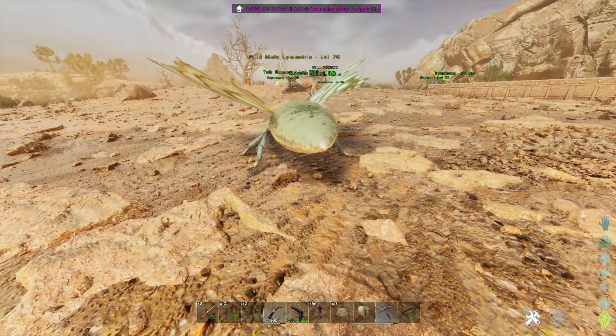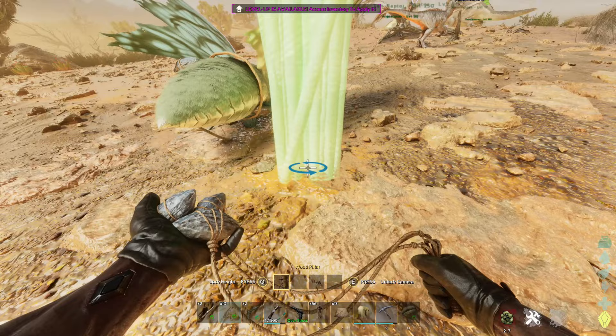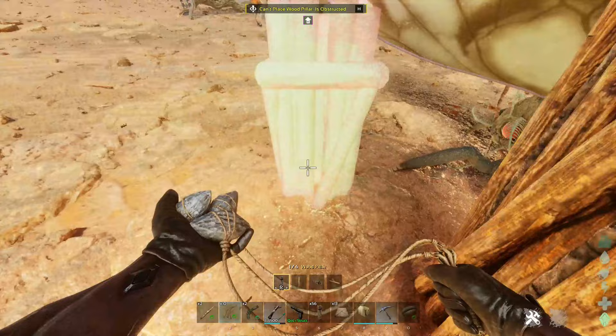There we go, we got that in. We're going to go ahead and bola this. Then we're going to grab our pillars, starting from pretty much whatever side you can get on. Going to raise that up to the tallest level. You've got to do it kind of quick here.